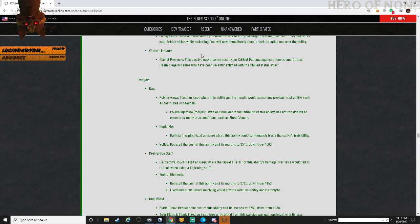Winter's Embrace - Glacial Presence: this passive now increases critical damage against enemies and critical healing against allies who have been recently afflicted by the chilled status effect.